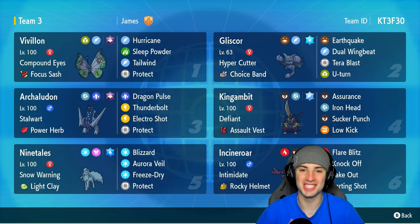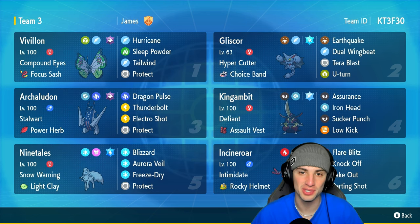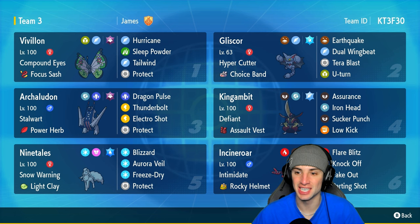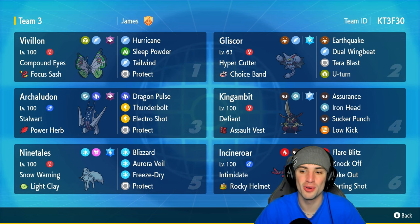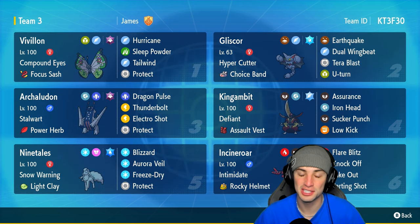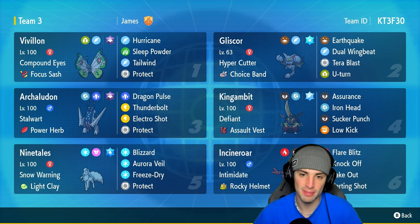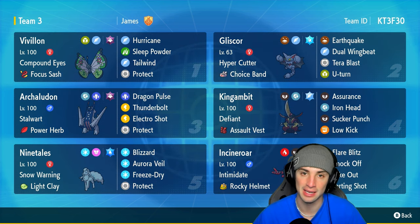What's going on YouTube, Jeans here, welcome back to the channel. In today's video we are bringing you guys a choice band hyper cutter Gliscor team for ranked regulation H. Every time I use this Pokemon I'm always having a good time — this Pokemon is just so dope. Gliscor has hyper cutter as its ability so we don't have to worry about intimidate, and it has a choice band to make it do an insane amount of damage.